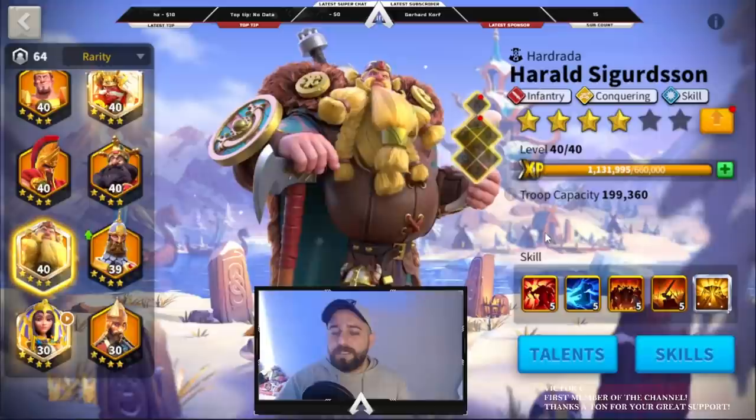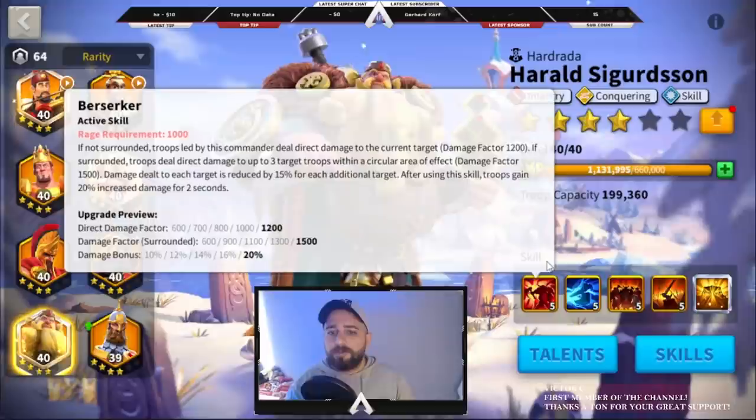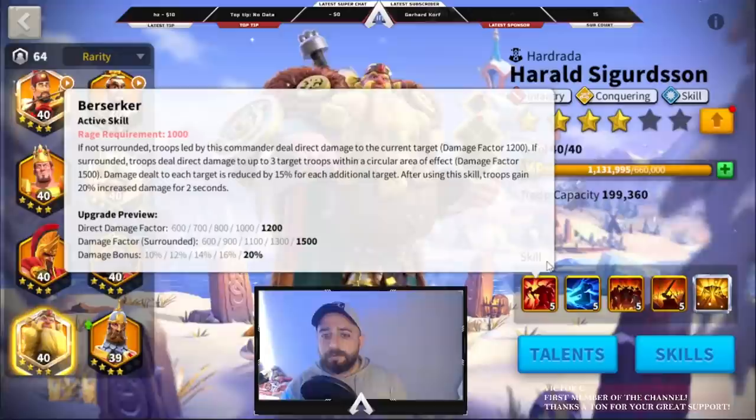My Harald is maxed at expertise and he's only level 40. We will get into the pairing section. I've been using him for a while with Alexander first, expertise Alexander. I don't have Pakal — I'm a super low spender so I don't have access to Pakal yet. Let's talk about Harald's skills.